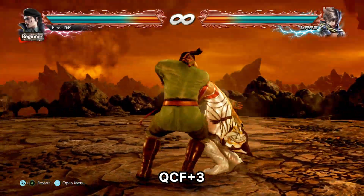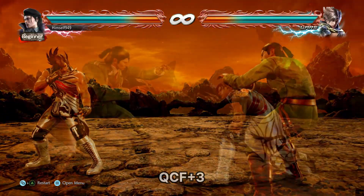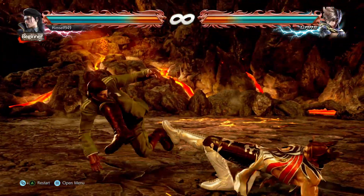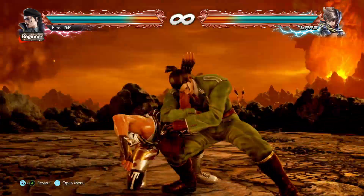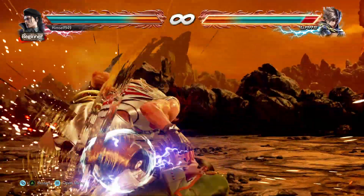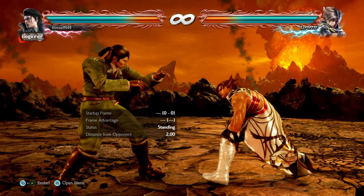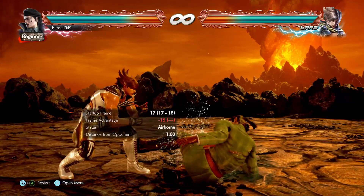Once it lands, you do 45 damage, but you'll also get Oki. One option is Slide Kick — this will hit front rolls, side rolls, and recovery kick. It also counts as wake up kicks. But standers and back rollers can block it, and in that case you're at minus 15.